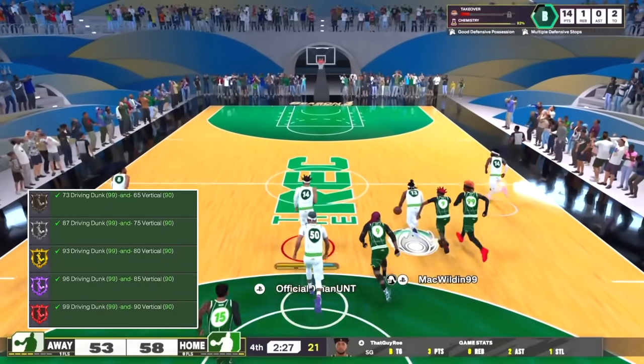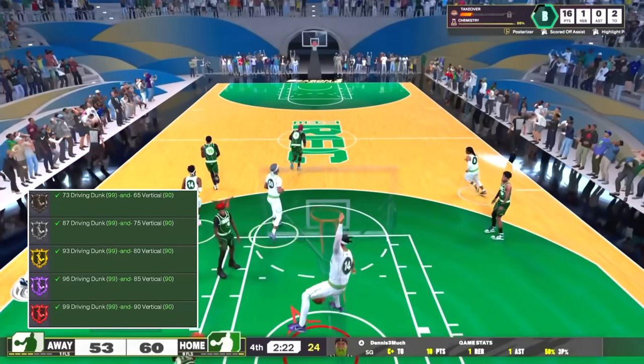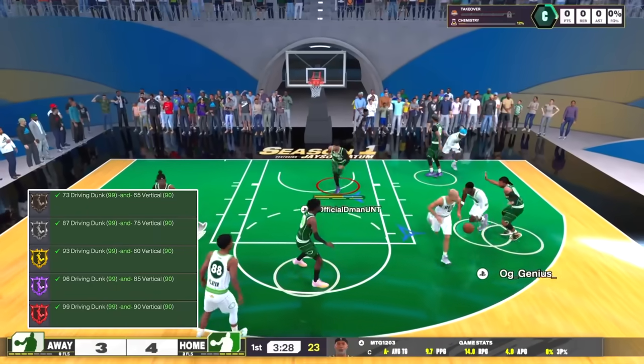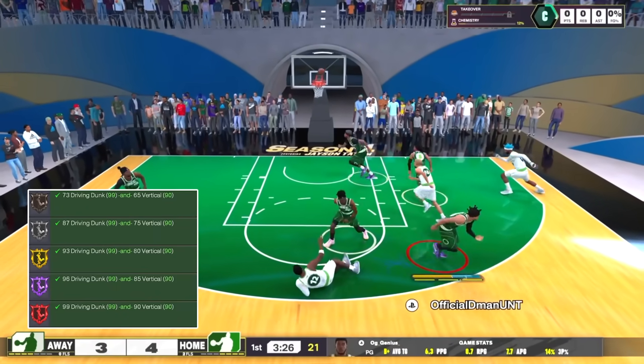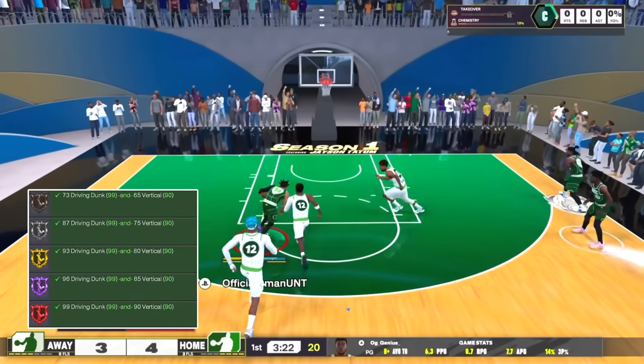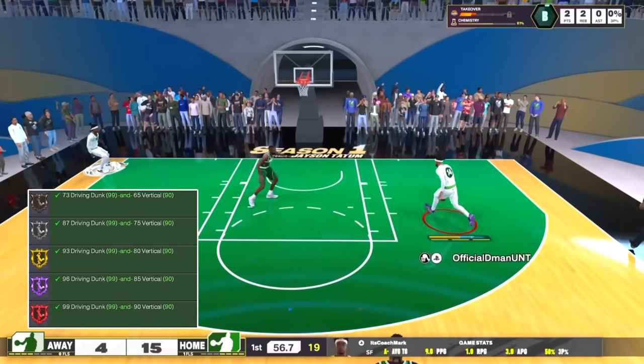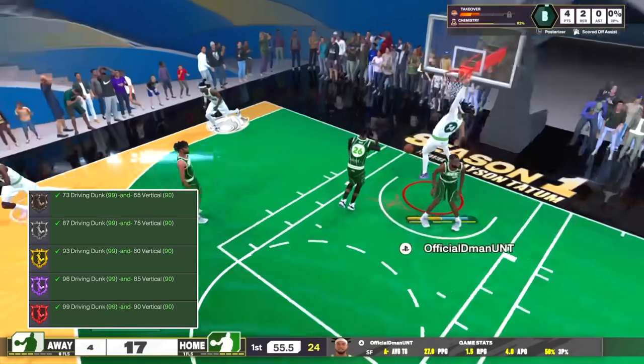Remember, you don't need Posterizer to go for contact dunks necessarily — this badge just helps you dunk when people are in the area. Silver is still cool, but if you want to be a true slasher, gold it up. That's going to get you the big contact dunks. For gold you need 93 driving dunk and 80 vertical, and for most people gold will be all you need.